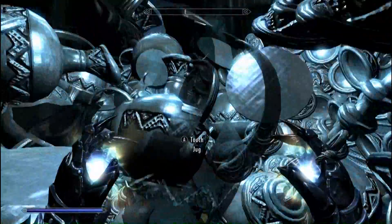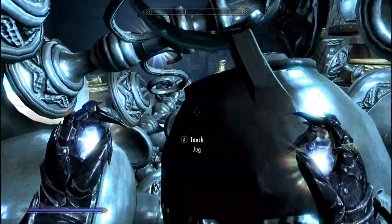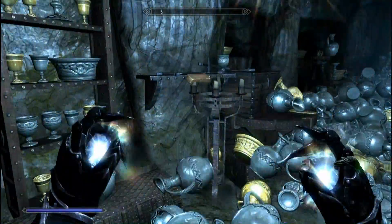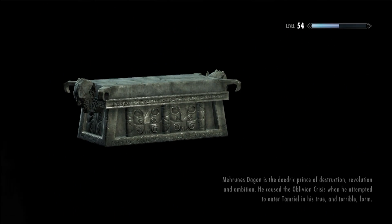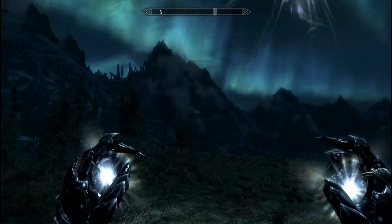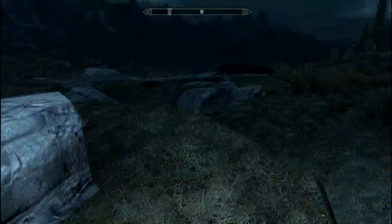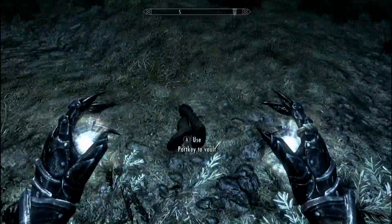Now if you want to get out of this vault — well, good luck. Basically you have to somehow make it out, run to this door, and go in. And then the loading screen actually made the frame rate double, which is peculiar because it usually makes it drop quite a bit. Whenever you want to go back in, just find the portkey around here — right there — and the room will reset.